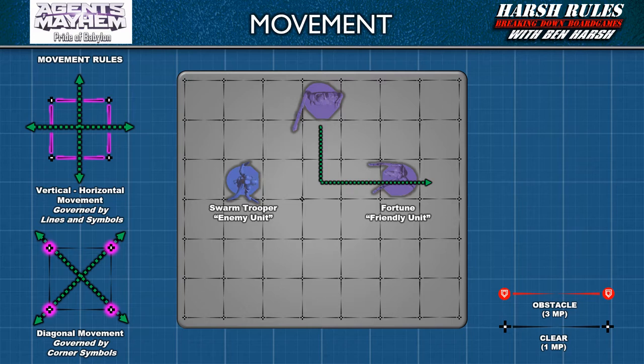Movement around enemy units is much more complicated. A moving miniature may never enter or pass through the space of an enemy unit. They must also pay more for movement in the enemy miniature's zone of control. Zone of control is the space an enemy unit occupies and the 8 spaces surrounding it. However, an enemy miniature's zone of control does not pass through walls or extend to floor levels above or below it.